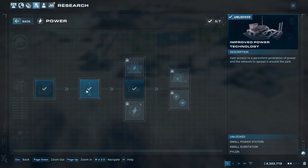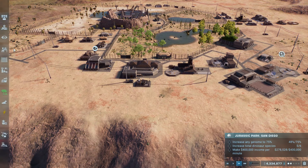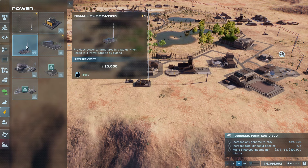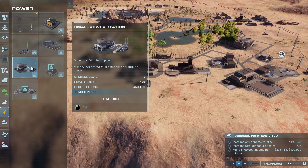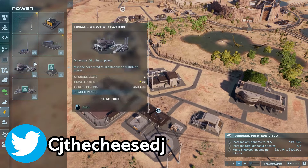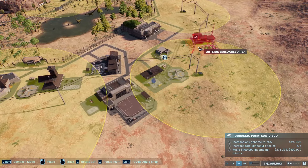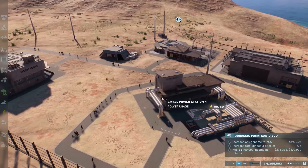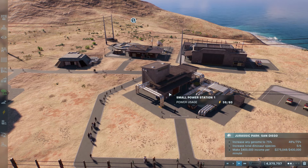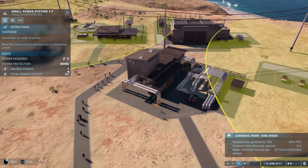This will give you access to a small power station, a small substation, and the pylons. These are amazing for setting up power and they only get better. You can see here are the pylons, the small substation, and the small power station. The small power station requires a road — it needs access to a road and it also has a pylon sticking out of the top. It generates 60 watts of power, and at the moment we're currently using 59 of those, so we've got one free spare watt.